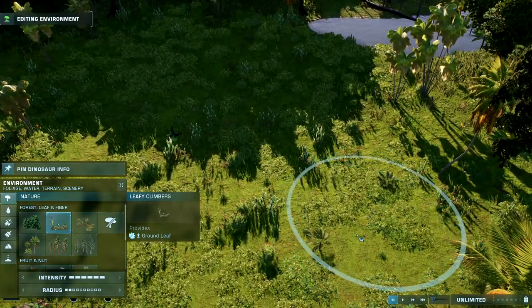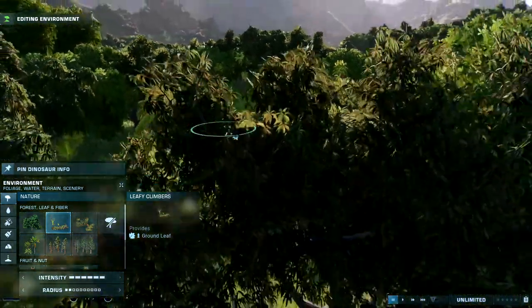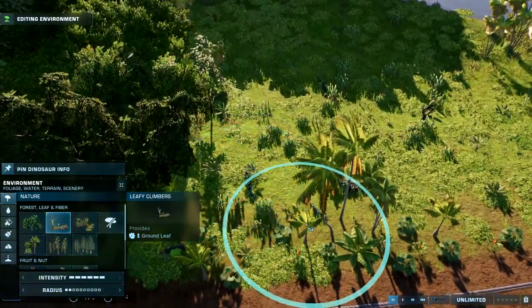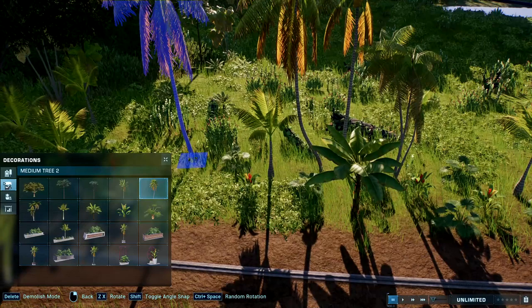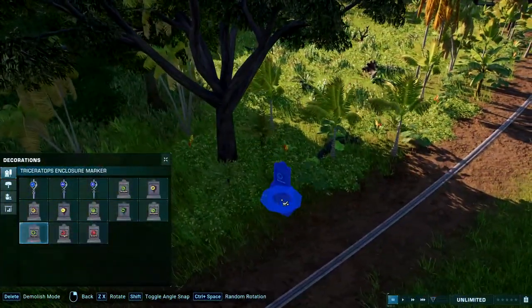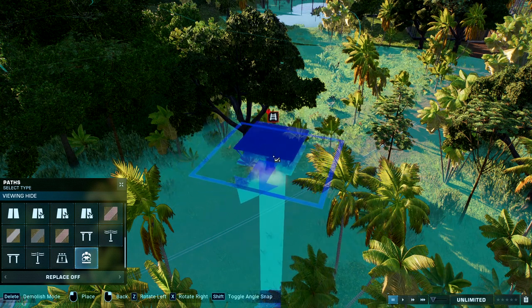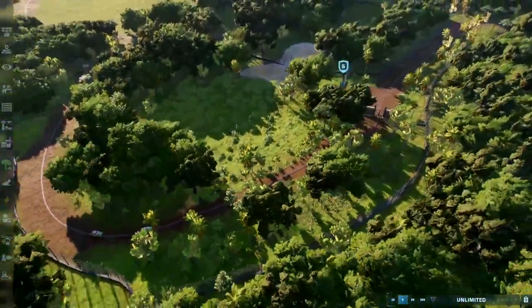We can also put some of these within the enclosure for some random texturing. I don't think this affects them like in the first game where feeding them the wrong plant type caused them to die. Let's add a few things — logs and stuff. I wish they added logs for the decorations, but they don't. We can also add our triceratops sign right here — so we've added our triceratops sign and have our triceratops enclosure set up.